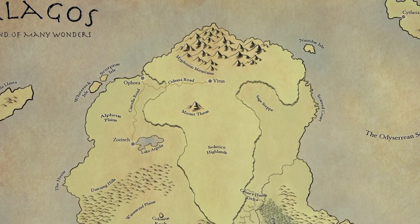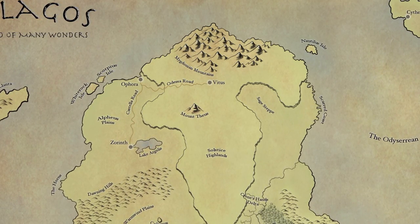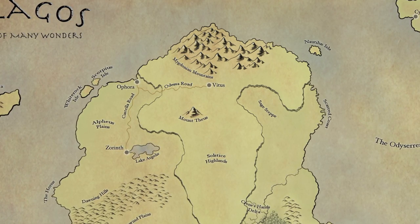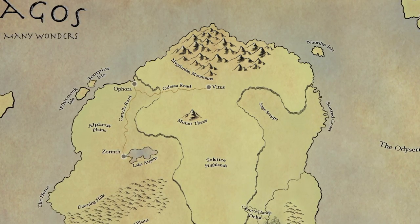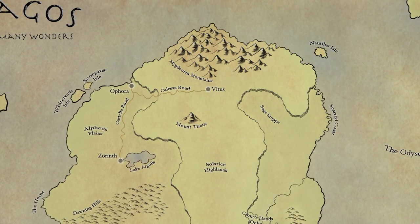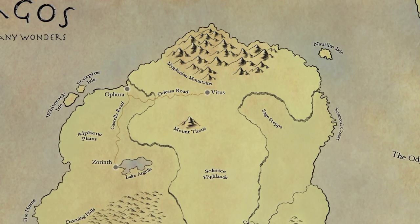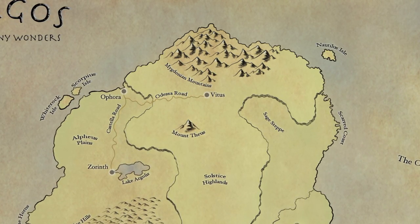In this particular instance I have created a map for the Undercity of Vitus. For those who might have seen a couple of my prior videos, Vitus is the largest and oldest of the city-states of Palagos. There are sections of Vitus which over time have been built over — parts of the city, the structures and sections underneath, were actually just built on top of. People now only live, of course, at the surface level.